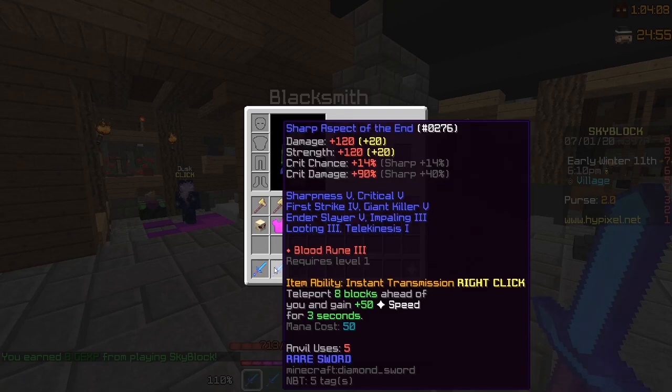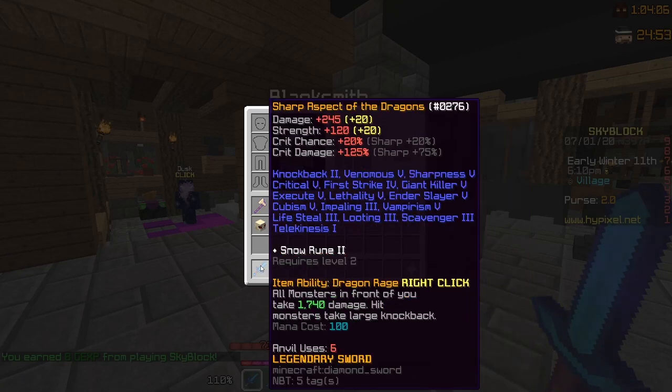Now let's move on to swords. There's only one reforge that you should get on a sword, and that is sharp. It gives a lot of crit chance and crit damage, and that's all you need. Some people will tell you to go for legendary — legendary is good, don't get me wrong — but I would definitely recommend sharp over legendary.